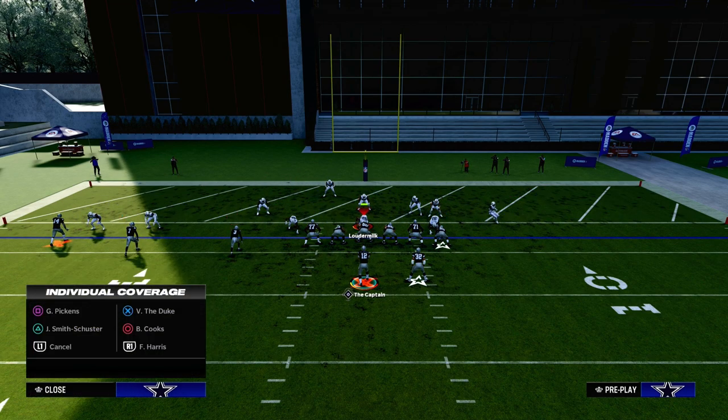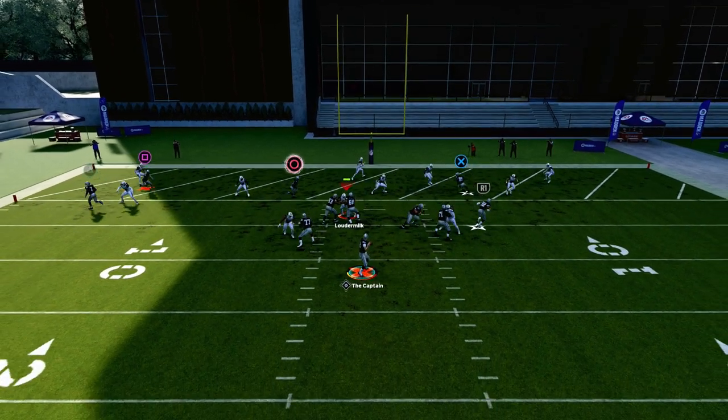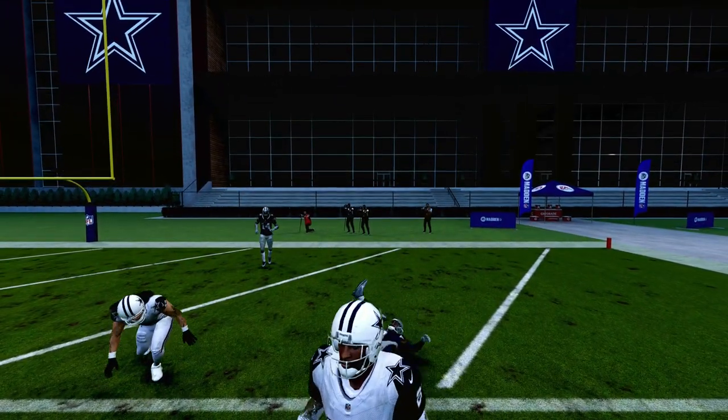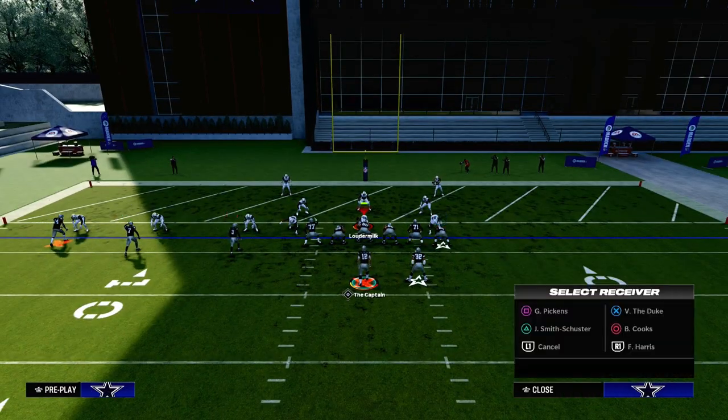Let's say they choose to defend the tight end post with their user defender. Now the middle of the field becomes open in different pockets, and you just want to pick the pockets wisely. You want to look to that slant first and then that in route — and there you see it.